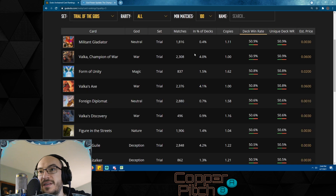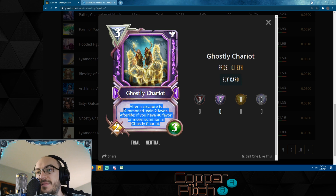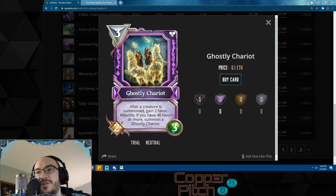Ghostly Chariot: after a creature is summoned, gain two favor. Afterlife: if you have 40 favor or more, summon a Ghostly Chariot — so effectively this can never die once you have 40 favor. Right now it's only used in niche favor-type decks, but in the future as more cards give you the ability to gain favor, this becomes more powerful and easier to keep on board — you'll never be without your Ghostly Chariot.